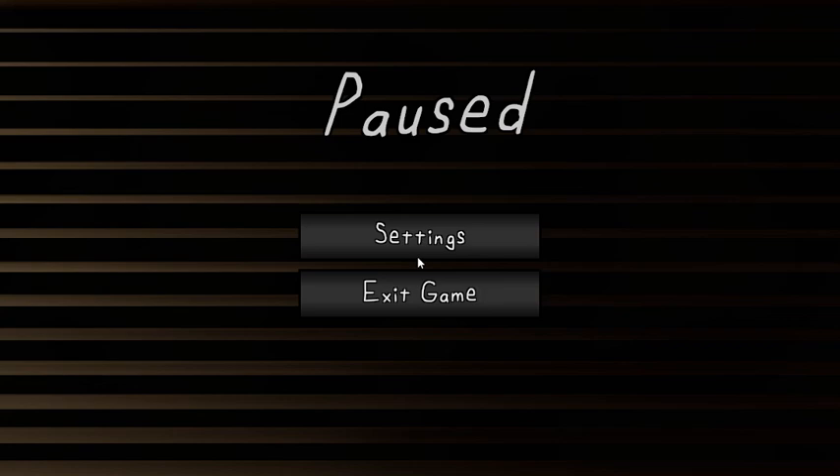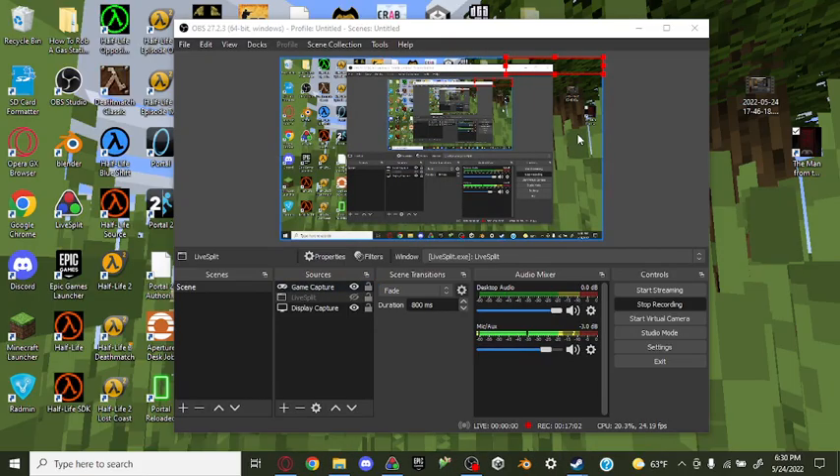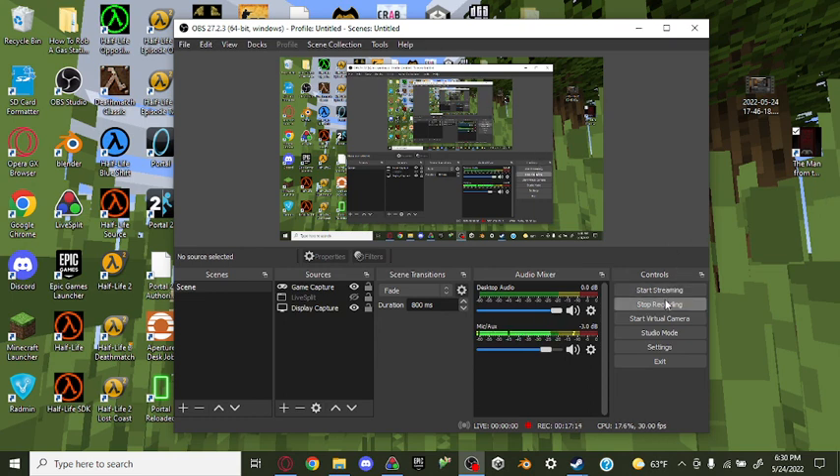And that's about it. There's nothing else I really need to explain. All categories percent is just all the categories combined — you can do your own order. That's all I can pretty much cover. I'll see you in another video.